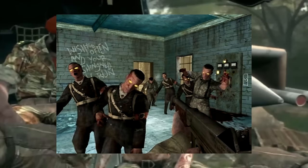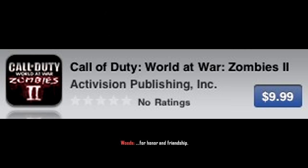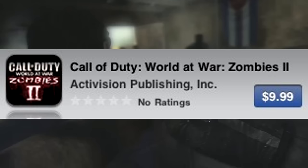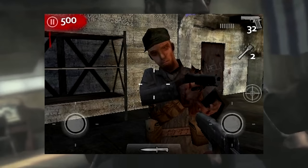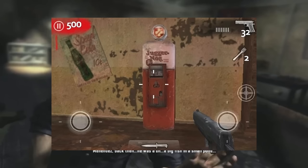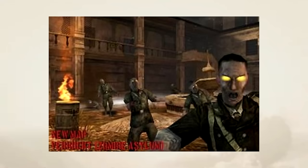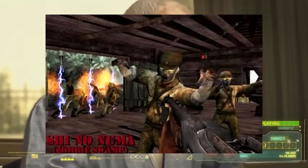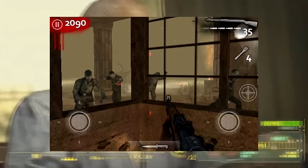A day after Shi No Numa was added, a sequel called Call of Duty World at War Zombies 2 was released. It was literally the exact same game, except instead of Nacht der Untoten, it came with Shi No Numa for free, and you had to pay for Verruckt and Nacht der Untoten separately for five bucks. Then in September 2010, Der Riese was added into the original game, the sequel was taken off the App Store, all three DLC maps became free, and no refunds were given. Sadly, this game was removed from the App Store in 2018, so the only way to play now is emulators.